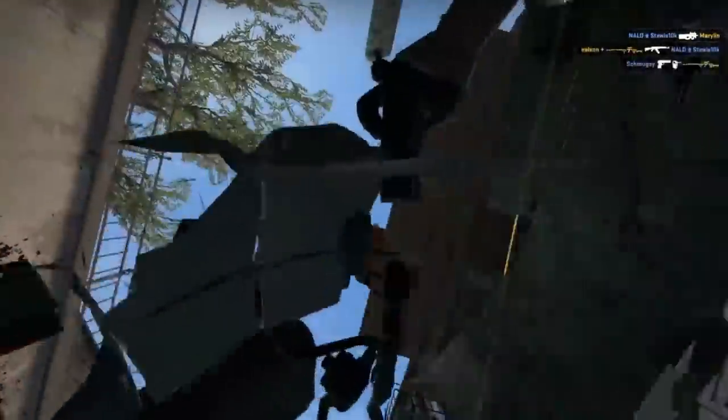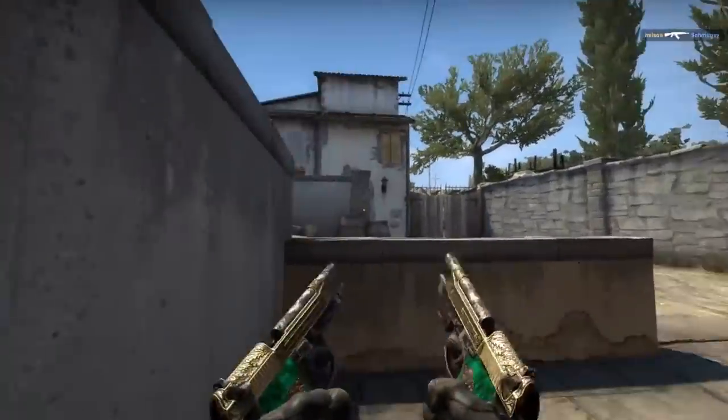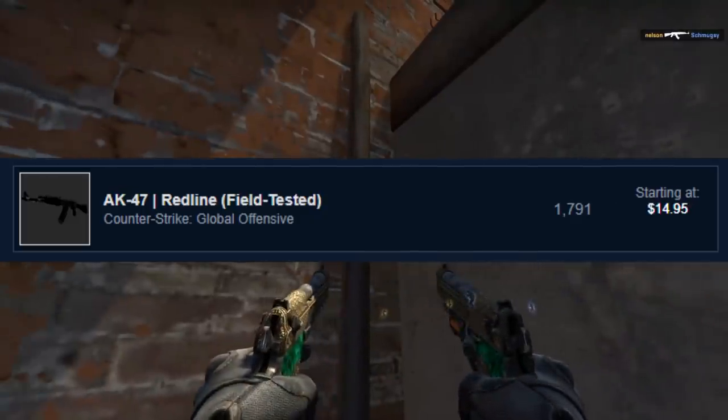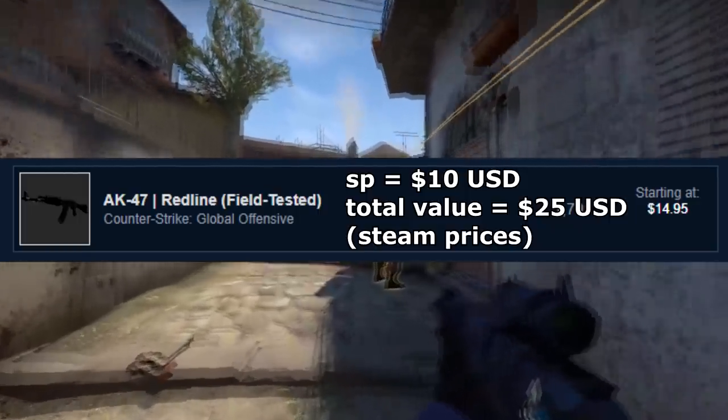After you have the sticker percentage, finding the total value is easy. Just add the weapon value and any other stickers to your price check percentage of the KVC 2014 sticker, and you have your total weapon value. Let's say it's on an AK Redline field tested — that means you'll add the AK Redline field tested value of $15 USD on Steam to the $10, which makes a total value of $25 USD Steam value.